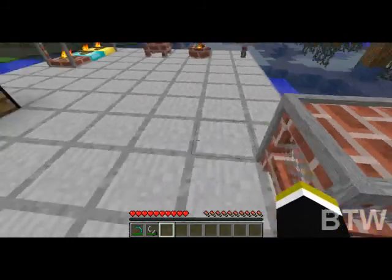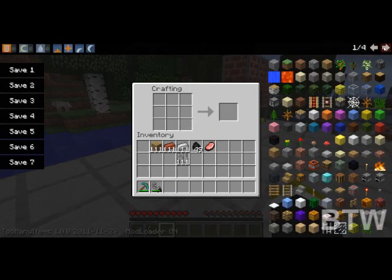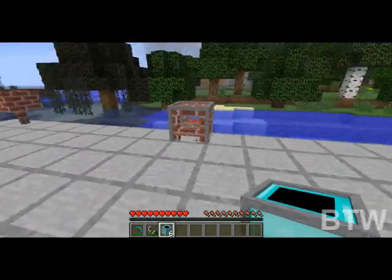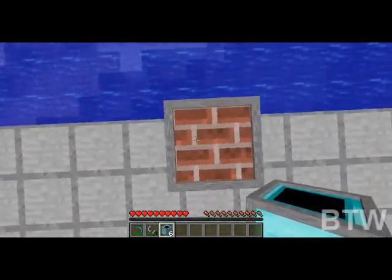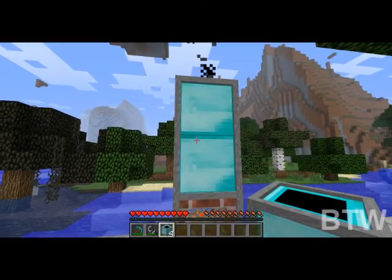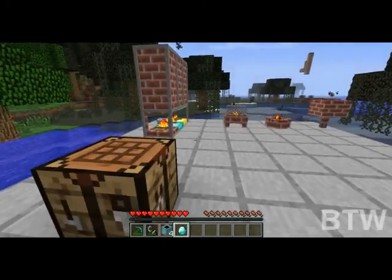Now if we were to build a chimney, let's use a different material. Let's go with diamond. I don't care for the look of it, but it doesn't matter. Yep, there's the smoke — there's your chimney. Diamond chimney. That's for the rich. Only the rich can afford that.